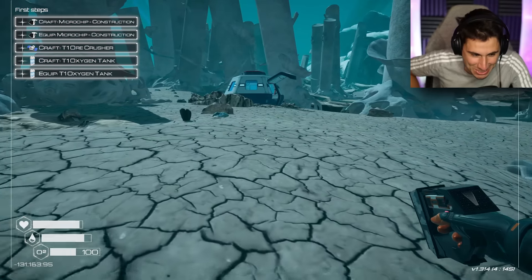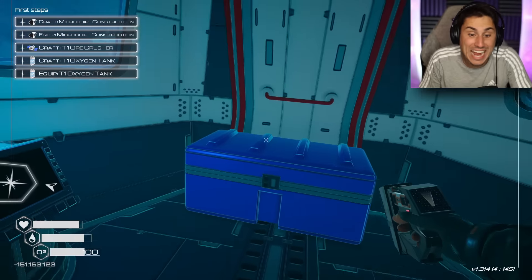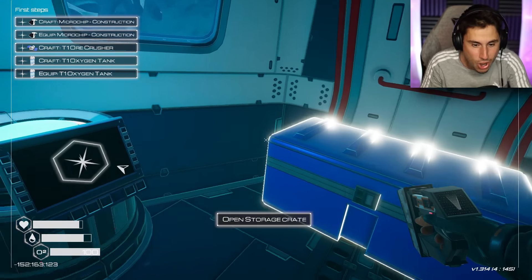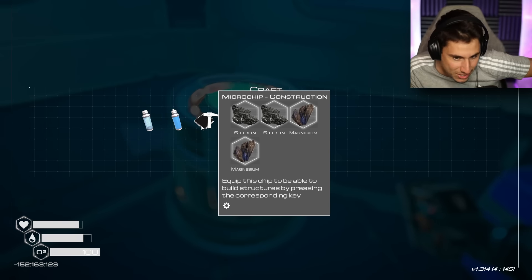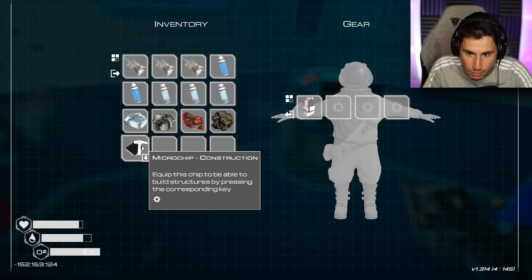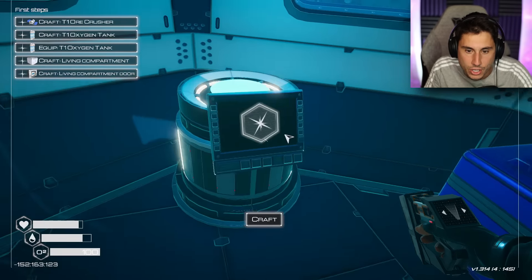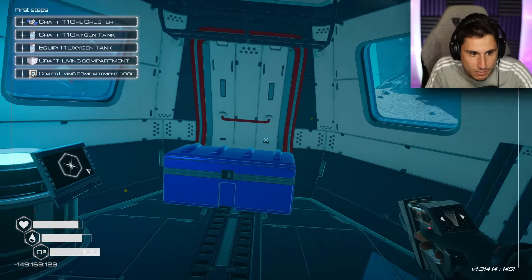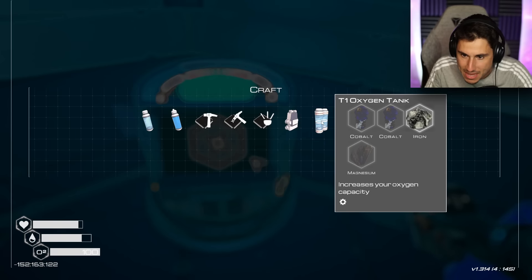My oxygen is also terrible now. So I was living on Mars and I terraformed it so much that I was able to just breathe the air without a space mask on — not anymore. Now I am on planet Humble. Let's create construction and equip that. Now it's saying create a level one ore crusher. Wait, I don't even know how to do that. You know what? I'm going to skip that — I'm going to make an oxygen tank.